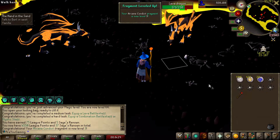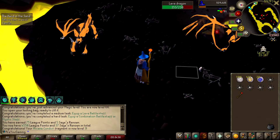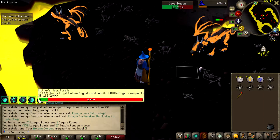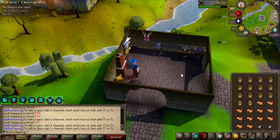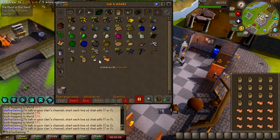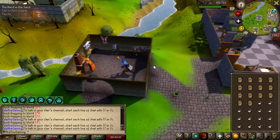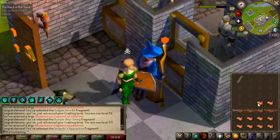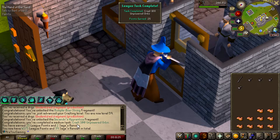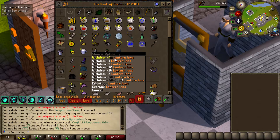If you go to the plugin hub and type in 'relic,' there's a plugin called Shattered Relic XP. Turn it on and it adds the XP to the bottom — hover over relics and it tells you exactly what they do. I need to make a lantern lens for Hand in the Sand, but there's also a task to make 100 unpowered orbs, so I might as well do that now. Crafting supplies have been bought out this season which is a pain. We've had three production relics: dragon, rumple bowstring, and Encanto Apprentice. Craft 100 unpowered orbs — very nice.